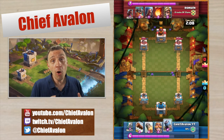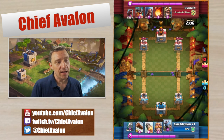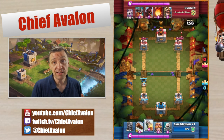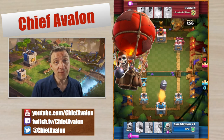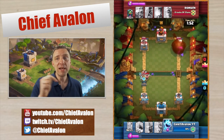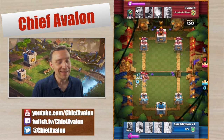Where I always struggle with this deck: it's great against goblin barrel, it's great against hog rider, it's great against elite barbs, but I struggle against lava hound balloon. So if you have any advice on how to play this deck against lava hound balloon, please leave it in the comments.